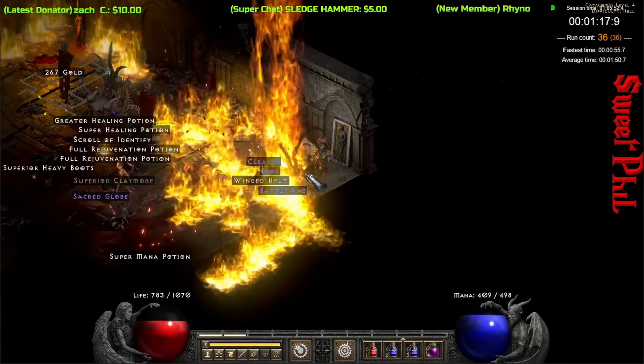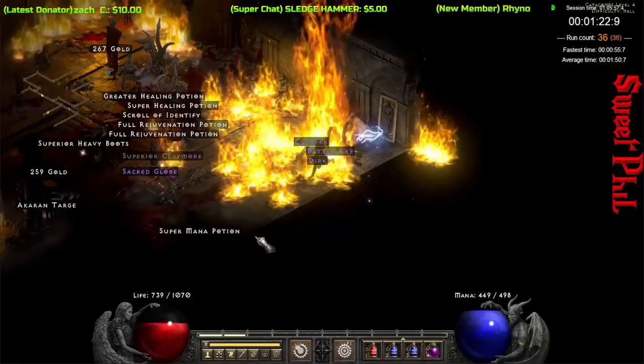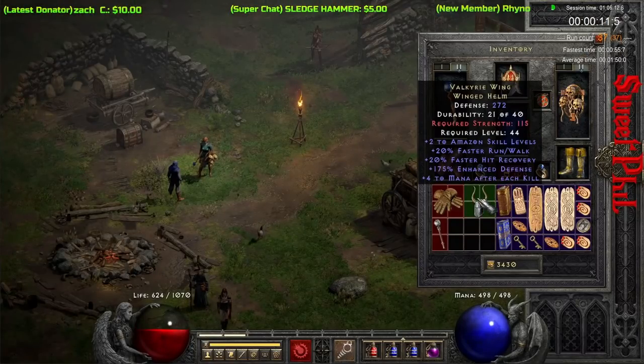Run 36 is our next noteworthy item. We get a Winged Helm here from Andariel, and that's going to be the Valkyrie Wing — giving you two to Amazon skills, 20% to both faster walk/run and hit recovery.